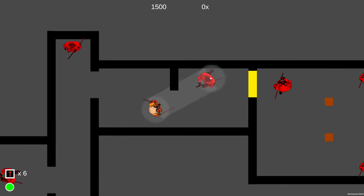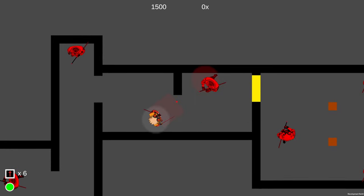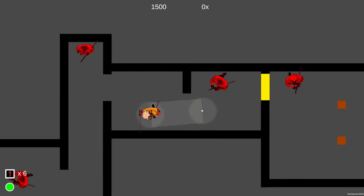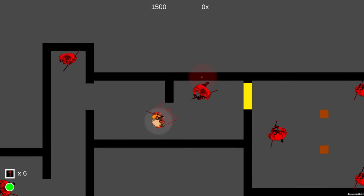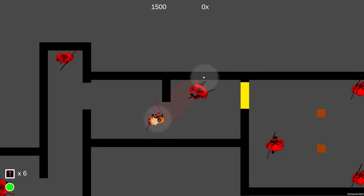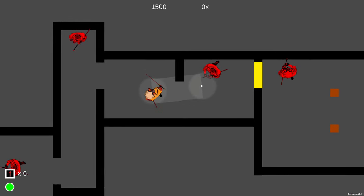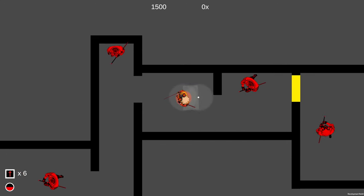I decided the UI reticle always needed to be predictable and accurate — if it shows you that you're going to reach a position, you should always end up there. The way I dealt with this is with a thin raycast from where you're standing to where you're aiming. If it detects something in your way, the reticle shows that it's blocked and you'll end up at the red marker instead. But if it shows you can reach the position, I disable the collision on the walls so you're guaranteed to fly through.